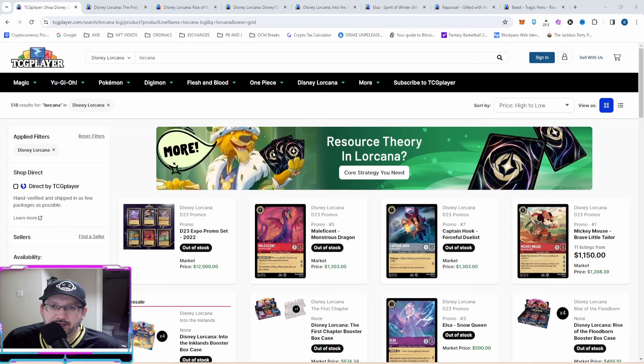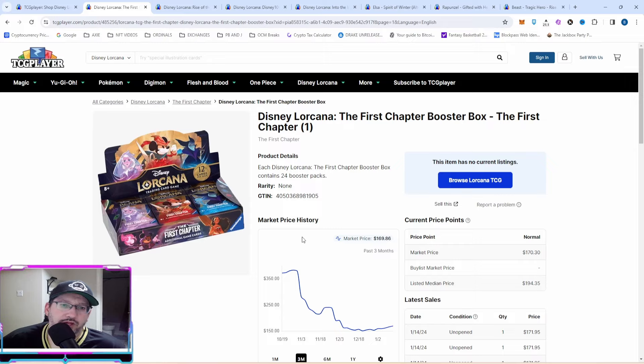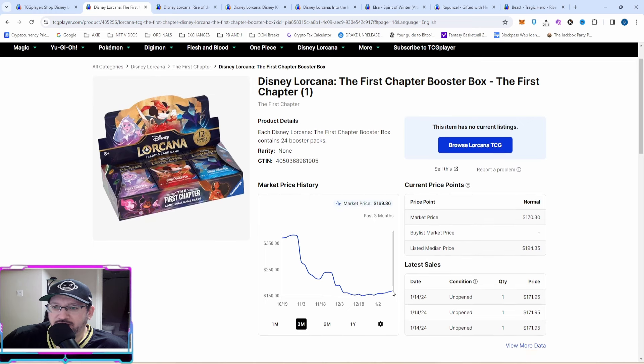As you can see, we're at TCGPlayer.com, which is a great source for market analysis to see what the market looks like for a lot of products. The first thing we're going to look at is the First Chapter booster box. Like every product in the market — from NFTs to new drops — people want it right away, so you always see an uptick and then a swing back down. The price has steadied and is currently at a market price of $169 USD with a little uptick.